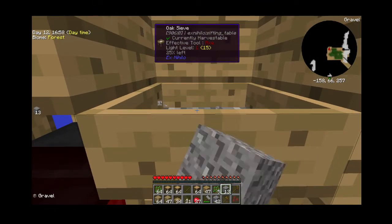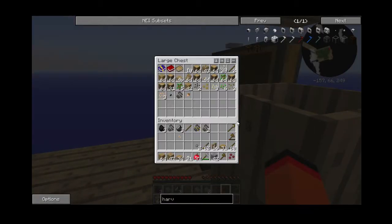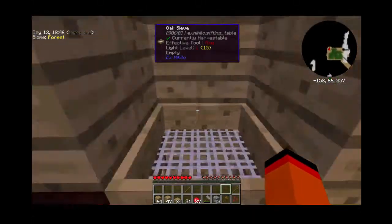Let's see what we get from sieving this gravel. We got three broken iron ore — wait, that's broken aluminum ore. But we got two broken iron ore. What you can do with that is a two-by-two craft and it turns into iron ore gravel. What you can do with iron ore gravel is smelt it and it will turn into an iron ingot. So we want to do that.